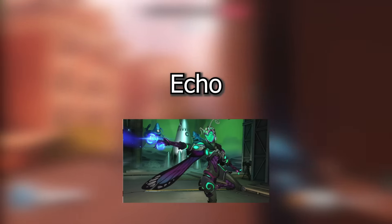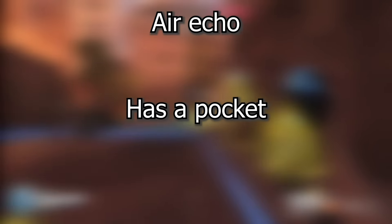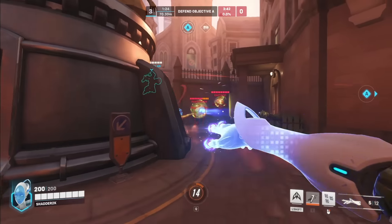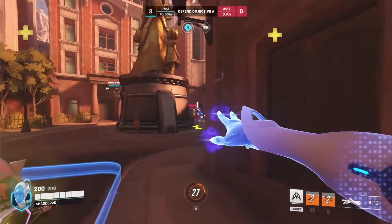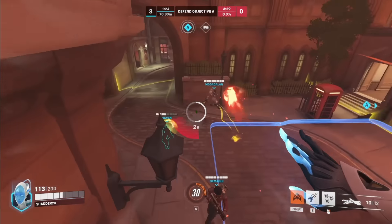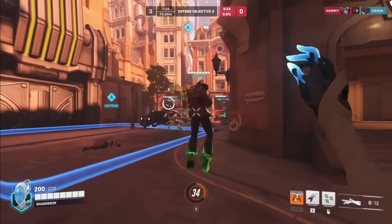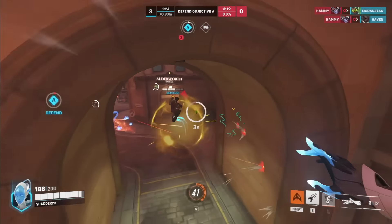Next we got to talk about Echo. There are two predominant styles: a ground Echo and an air Echo. Air Echo is someone with a Mercy pocket — you're playing really high up in the air, you can spam from range, and you can be more aggressive with your positioning because you have a constant amount of heals. You're kind of like a pseudo Pharah that's always pocketed and can rely on consistent sustain. But a ground Echo is different — they want to play more with their team and make sure they have cover to fly behind if they need help, following more traditional positioning fundamentals.